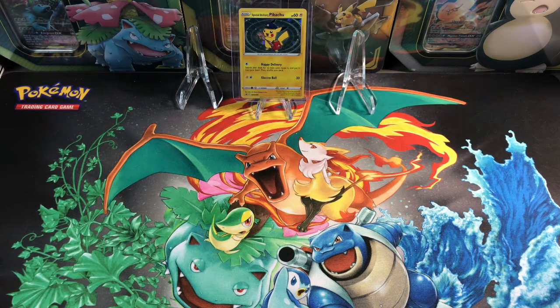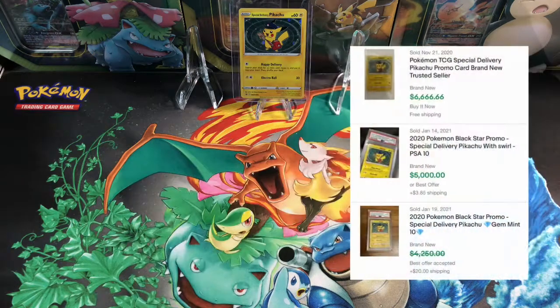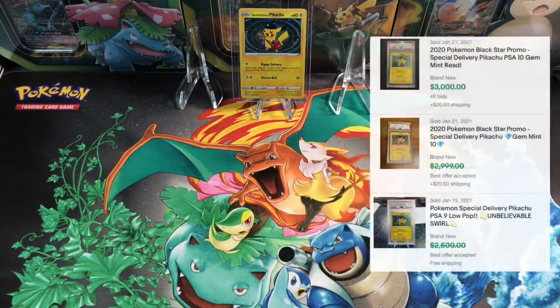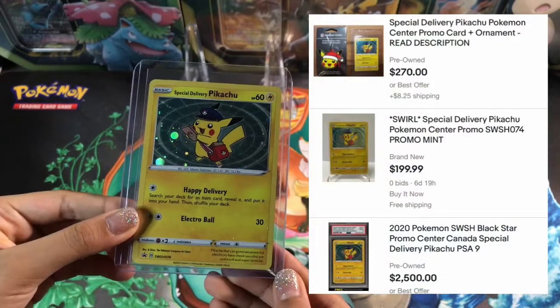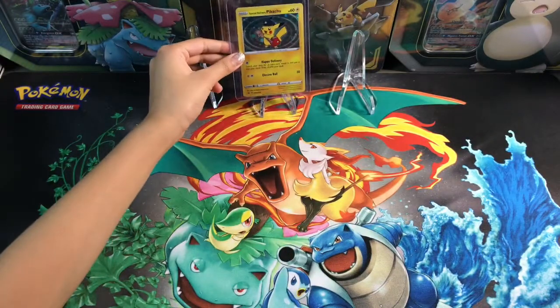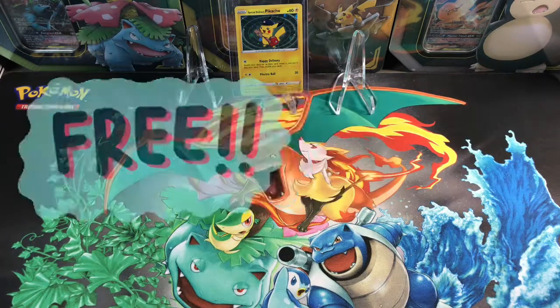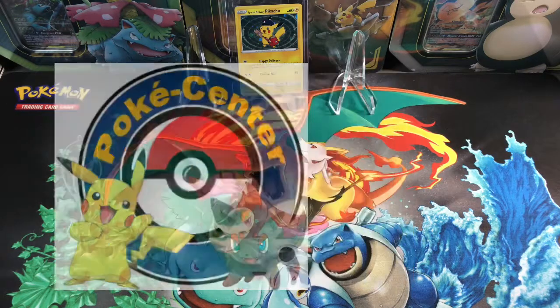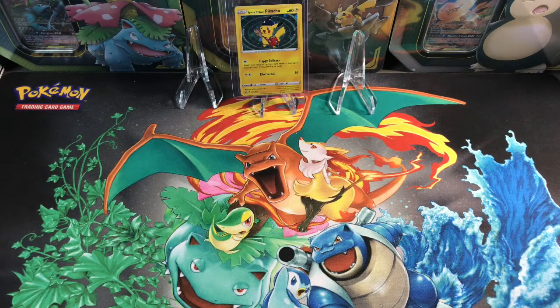Welcome back guys. So yeah, $14,000 for a Pikachu card? It is so crazy. On eBay the raw cards are going for like $200, $300, $500. Some graded cards with PSA 9s are going for $8,000, $7,000. It is just insane how high and expensive that card is when it was completely free from the Pokemon Center when you spend $20.